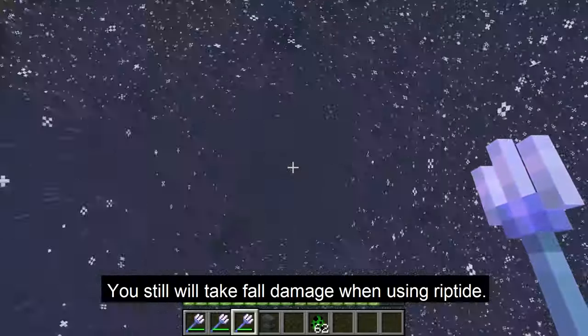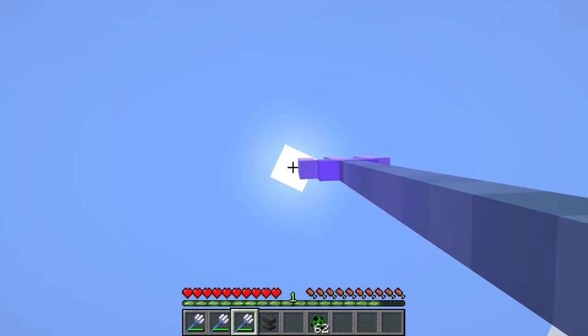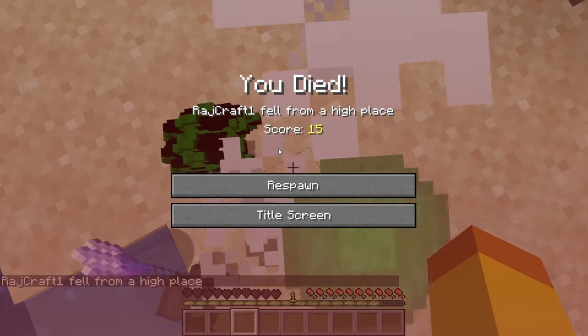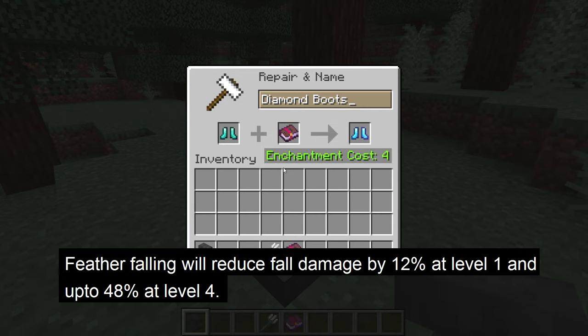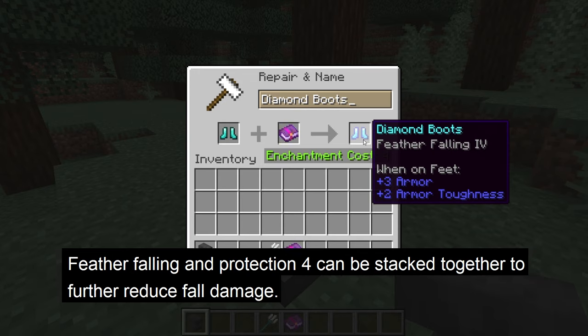The one thing to keep in mind is that you will still take fall damage. So using Riptide, then falling on blocks with no feather falling boots, will kill you. Feather falling on your boots will reduce fall damage by 12% at level 1 and up to 48% at level 4. It can also be stacked with the protection 4 enchantment to reduce the fall damage even more.